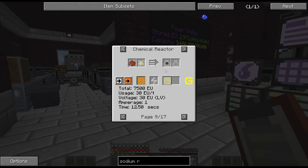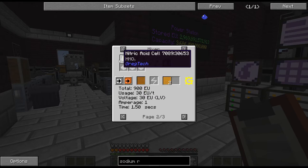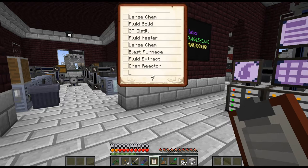We need the residue stuff, so a mixer for that, and then a fluid canner for that. And then I think another chemical reactor, and I think I've got everything. So this whole process to get to ruthenium is pretty nuts. Let me cut here, start crafting some of this up, and figure out where I'm going to put all this.